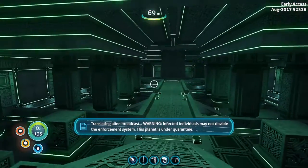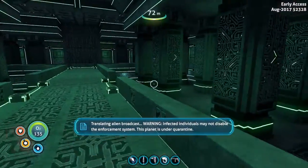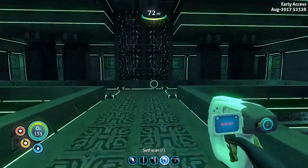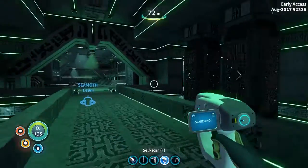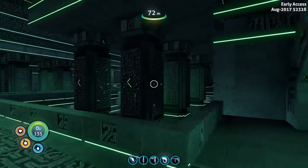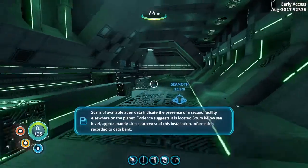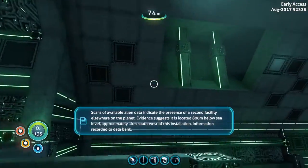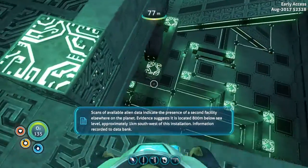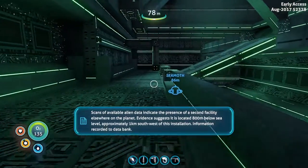The control panel is broadcasting a message. Translation reads: Warning — infected individuals may not disable. This planet is under quarantine. It's under quarantine. All alien data indicates the presence of a second facility elsewhere on the planet. Evidence suggests it is located 800 meters below sea level, approximately one kilometer southwest of this installation. Information recorded to data bank.